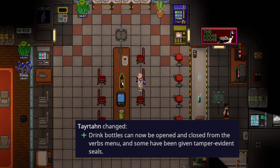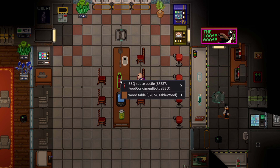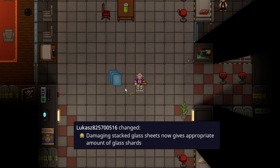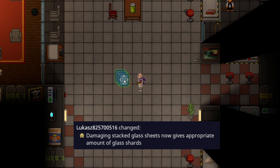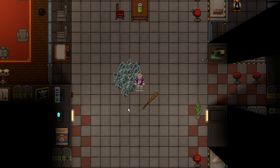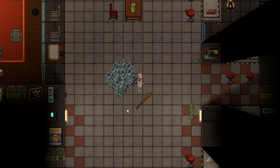Bottles with lids can actually be opened and closed now. If you pick one up and press Z you can open it, and if you right-click it you can close the lid — you can even see the sprite change. So you can do this on bottles to prevent tampering. Stacks of glass will now drop the proper amount of shards rather than having to be forced to split them into individuals to save on glass shards — it can make a literal pile of glass pretty quickly.